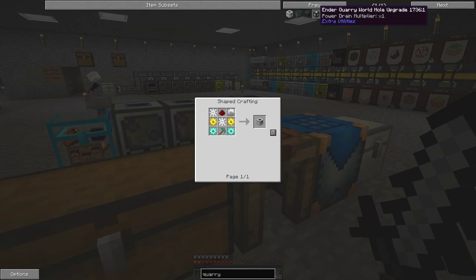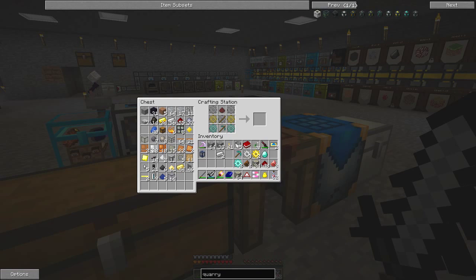Let me have a look at the recipe of the quarry. I take and remove that stick out of the way, put that back. So we need two diamond gears, one diamond pickaxe, another stick, one redstone, two gold gears, and three iron gears. And we have a quarry.